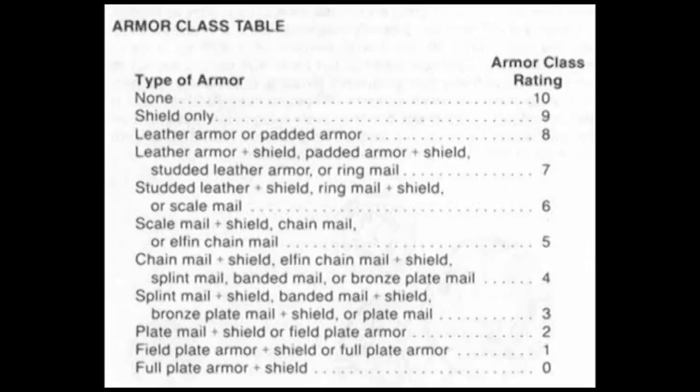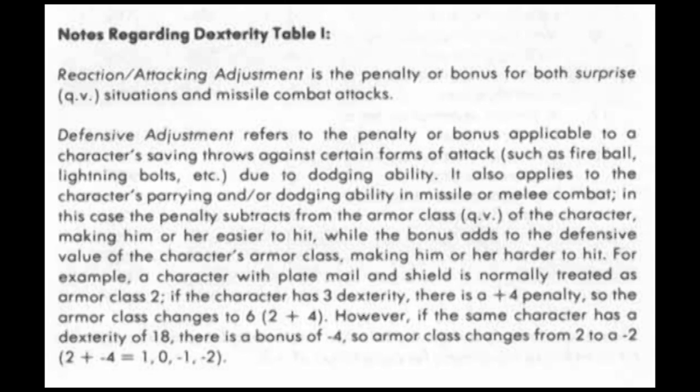If you look at the chart in Arcana on page 25, titled Armor Class Table, it shows armor progression all the way from nothing down to full plate. When you apply your dexterity modifier, you can improve your odds of not being hit. Following the dexterity chart on page 11 of the Player's Handbook, you can clearly see the modifiers in line with your ability scores. For example: you have an armor class of 5, your dexterity is 15, which gives you a modifier of minus 1, which gives you an armor class of 4.